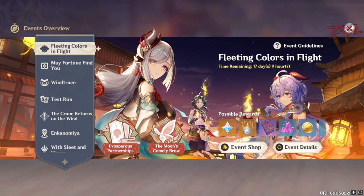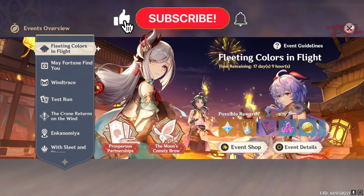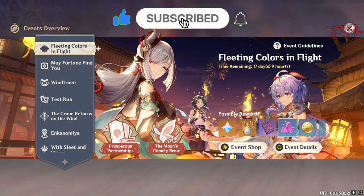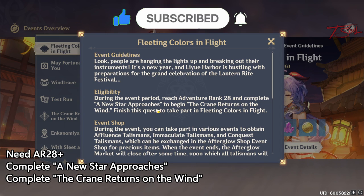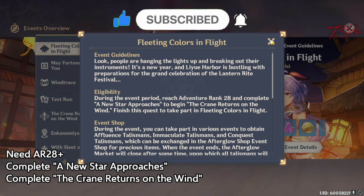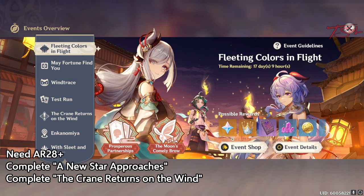Hello folks! It's pretty much Chinese New Year, so another Lantern Rite event is out, which is the biggest event in Genshin. To start this, you need to be Adventure Rank 28 and have completed 'A New Star Approaches'. The rewards we can get from this event are pretty big.